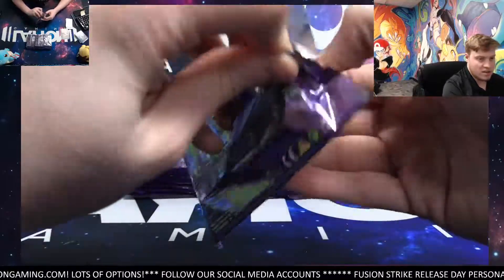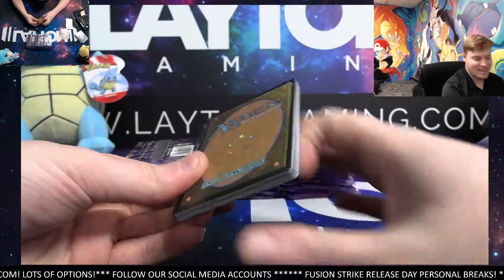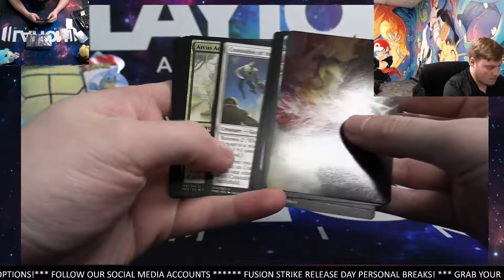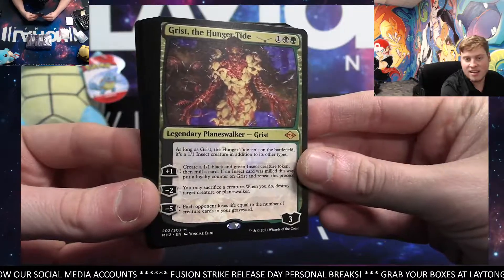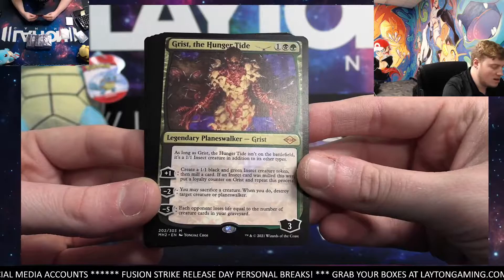Yeah, let's find some big ones here. Island. Oh, very nice — Mythic hit! Grist the Hungertide. Awesome — Mythic Legendary Planeswalker. Nice one.